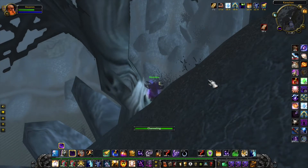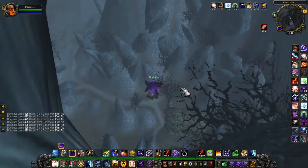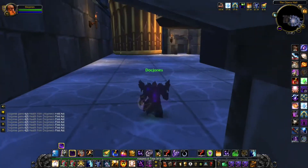Once you arrive near this tree, you want to use Levitate, Slow Fall, Parachute Cloak, or Nozzled Goblin Rocket Fuel — depending on what class you are. Then you just walk off the mountain, and voila, we are at the opera hall.